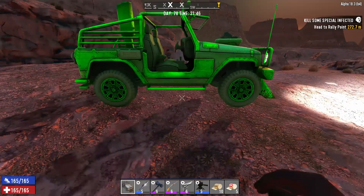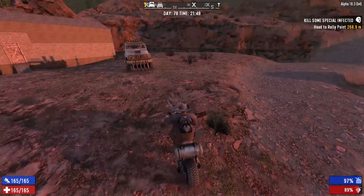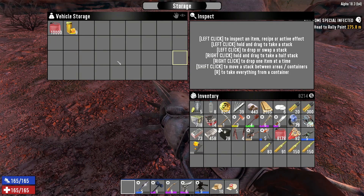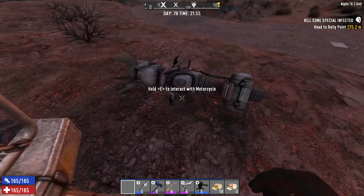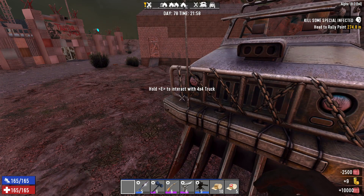Pop this baby out. Let's compare it. Alright, this has 4 rows — wait, actually 9 rows of 9? Wow, okay, this is a huge upgrade. I didn't realize that. This is good news. Let's fill her up.